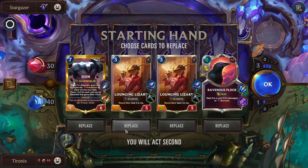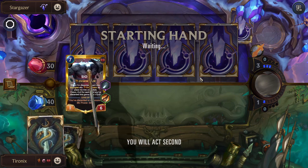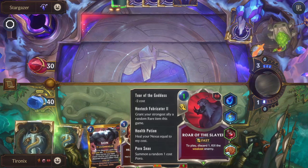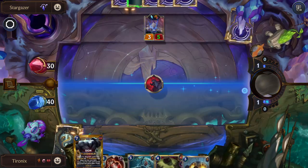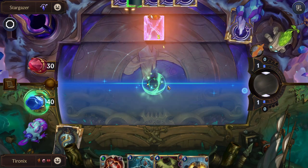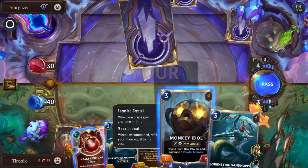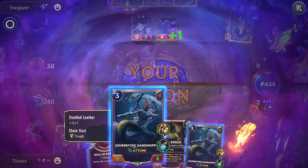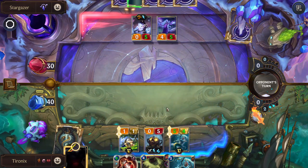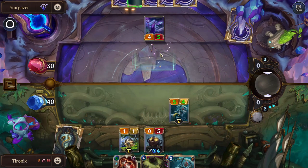Endurance is pretty much always good to get for Tom Kench because it just makes you better at what you're already trying to do. We'll hold on to Scion as discard fodder, we'll re-roll the Lounging Lizards though, and we'll get rid of the Ravenous Flock for right now. I'm going to try to get some lower-cost cards — didn't necessarily work too much on that. We'll discard Scion since he'll go back from the deck. Monkey Idol has the Mana Deposit so we'll play that since it's essentially for free.